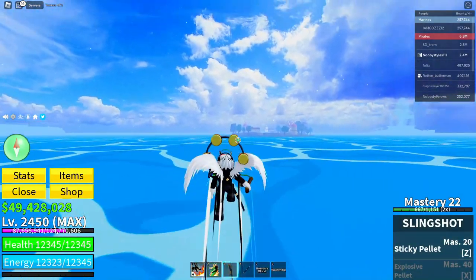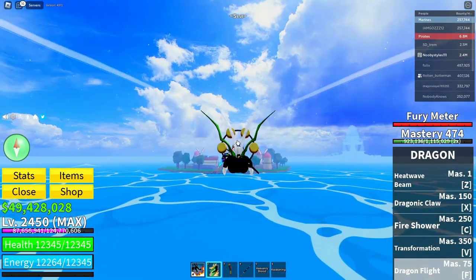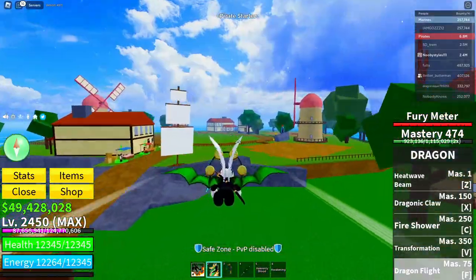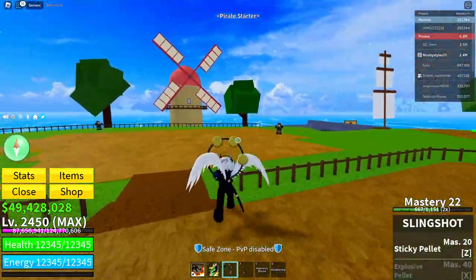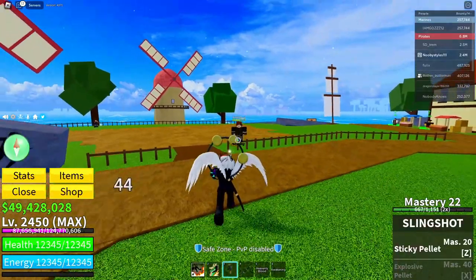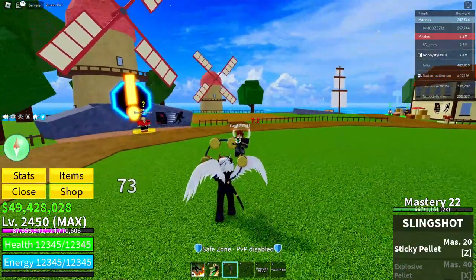Now go over to the pirate starter area, choose one of the three weapons, and kill an NPC. Any NPC will do — I'm going to the pirate starter area because there are low-level enemies there. You can only use the slingshot here; you cannot use anything else to lower their health.